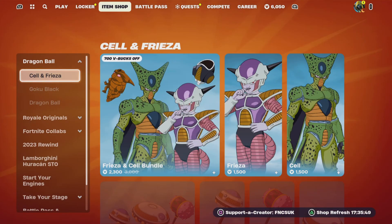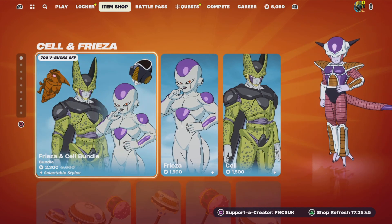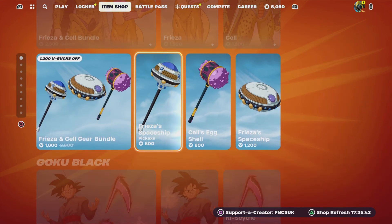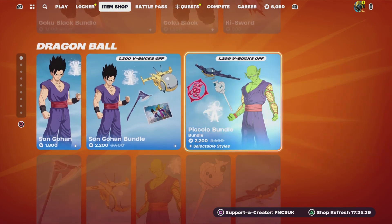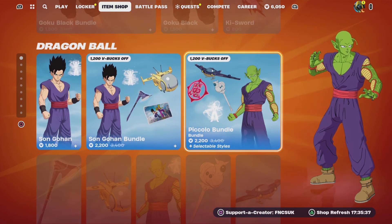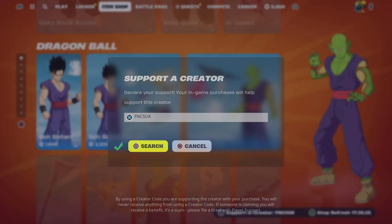We'll go check it out but it's not really there in the shop because I've already claimed it. So today guys we've got Just Still Freezer and Sell, the gear bundles for that one, Goku Black on that one, we've got a Dragon Ball Z. We've also got my supporter creator code which resets every 14 days — it's FN CSUK, it's absolutely free to use. It won't cost you any money or V-Bucks to use it. You've just got to type it in to accept.